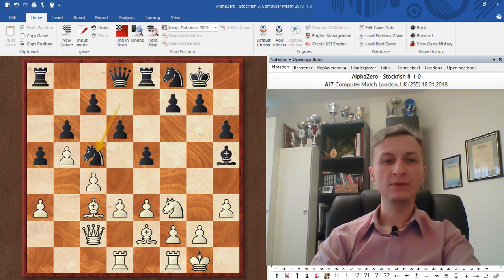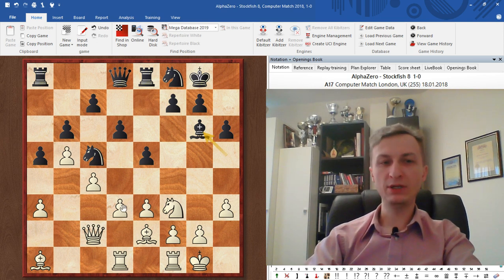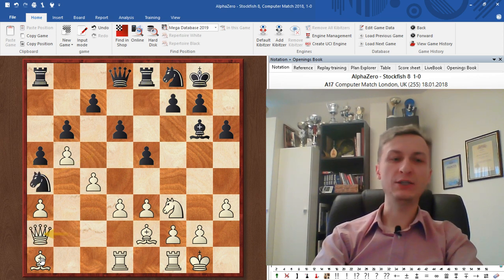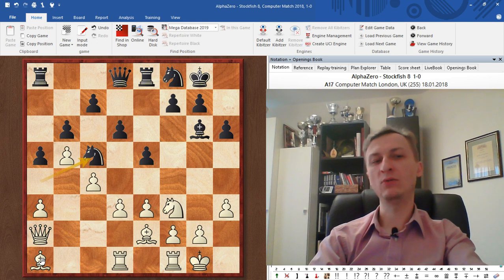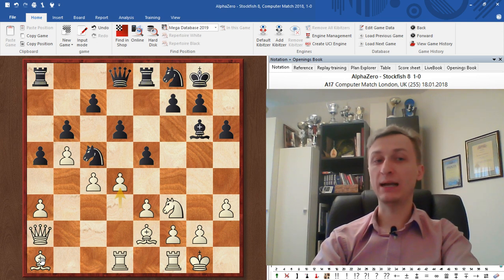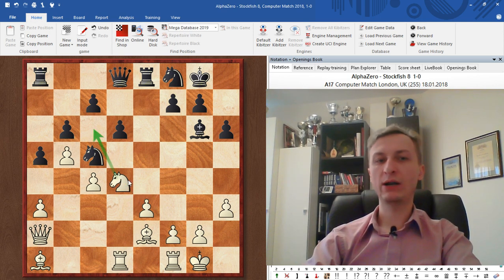Now the rook goes to the center — white is preparing d4. Knight c5 — black found a sort of outpost. Bishop to a1, the bishop doesn't like to be bothered. Bishop to g6, now there's a pin. White really wants to go d4 to open up that bishop which has no opponent, but the queen is in the way. So queen goes to b2, preparing a battery. Knight to a4, Queen to a2, Knight to c5 — basically white won a tempo. The queen moves for free to a2 where nobody can bother it, and now it's action time: d4, he takes, and knight takes d4.